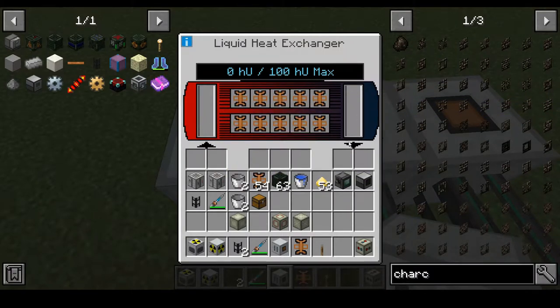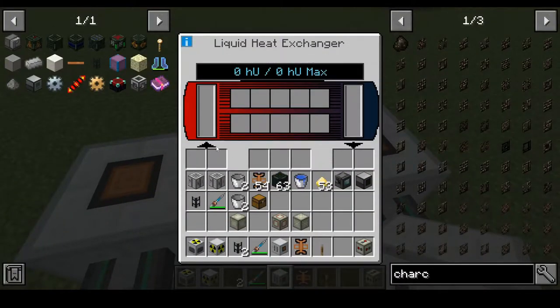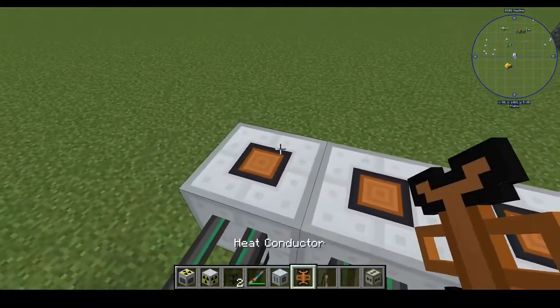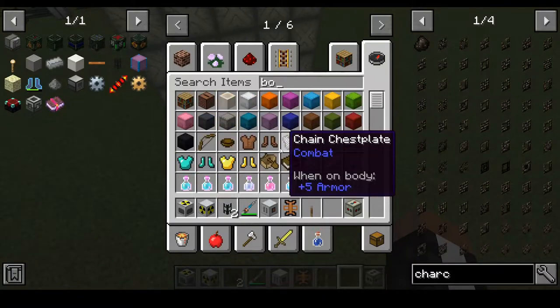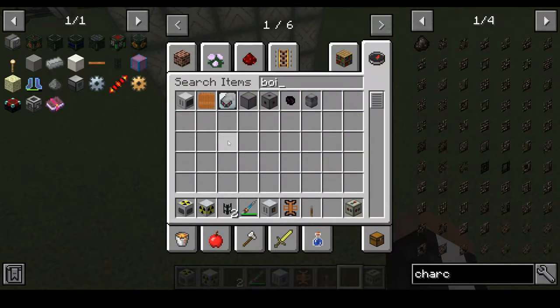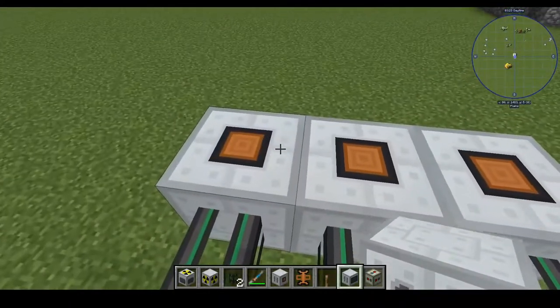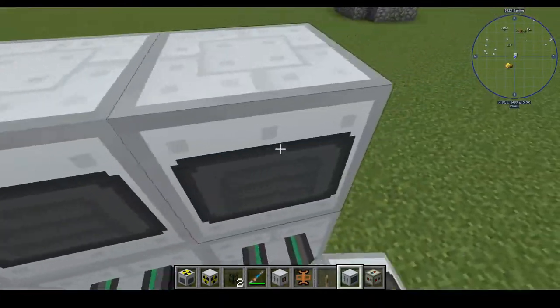This looks a little weird but it's the same GUI basically — hot liquid then outputs cold liquid. Now we need boilers — we need a steam boiler. Steam boilers are gonna handle the water. We'll have these there.